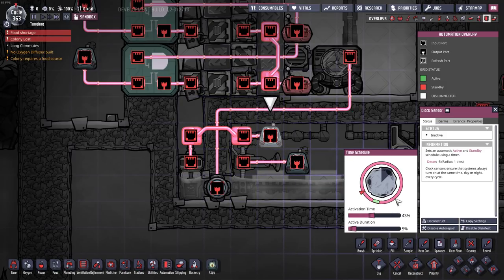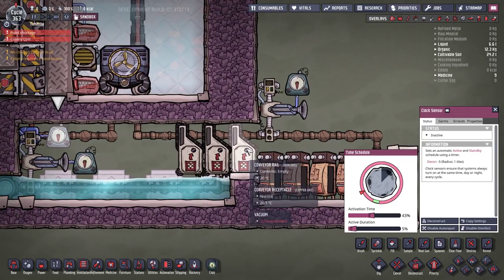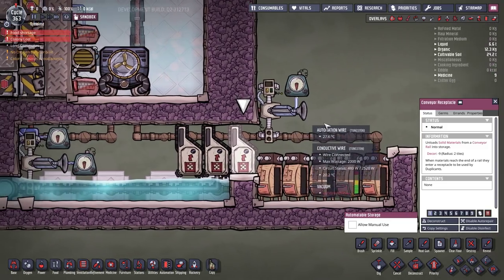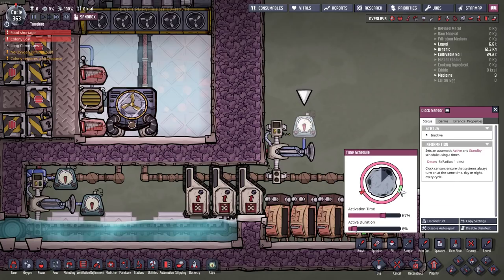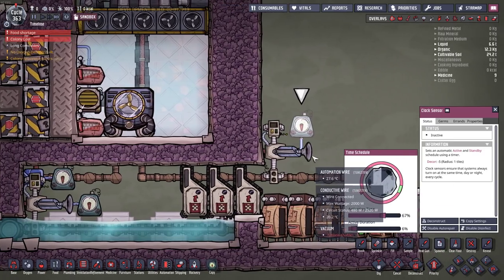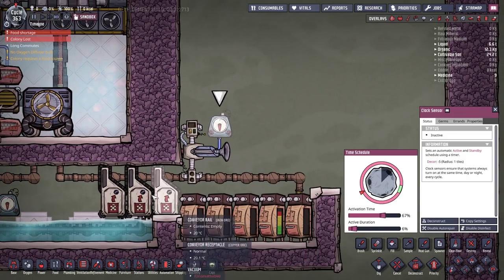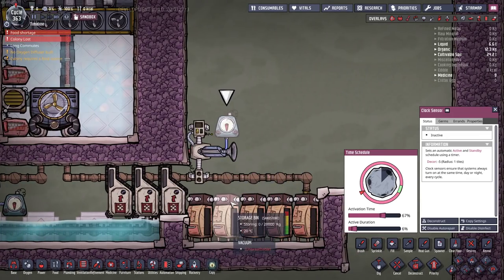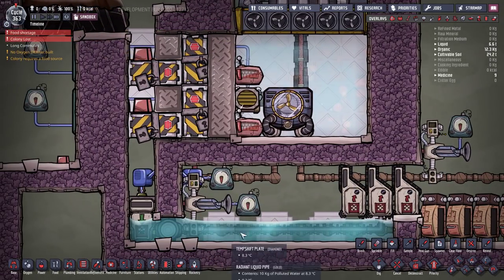After a whole cycle passes and the metal has cooled sufficiently, it's let out on the conveyor rail and dumped into three conveyor receptacles. A final autosweeper takes it and dumps it into storage containers, or you can leave it for duplicant access — dealer's choice at this point. You've gotten it all the way out and it should be quite cool and ready for your duplicants to use.